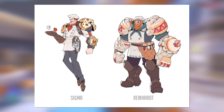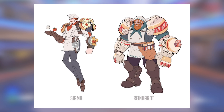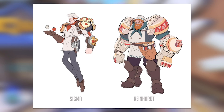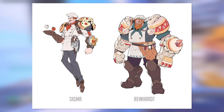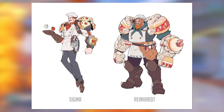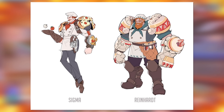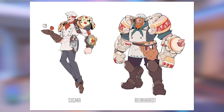Hopping right on into it, first up, let's start with a rather fun image here of Sigma and Reinhardt, both as chefs. Sigma very clearly has a pizza chef aesthetic going for him with the literal pizza pies on his shoulders and the little onion and tomato he's juggling for his hyperspheres, whereas Reinhardt looks to be more of a baker with the sort of cake aesthetic going for him and the big oven mitts. Both of them are very fun skins. I could easily see these releasing as a bundle in the shop, and they seem like the sort of bizarre ideas I could realistically see Blizzard doing.